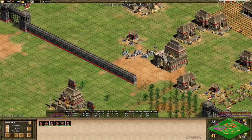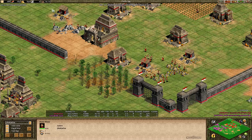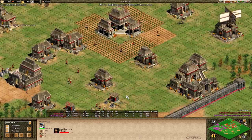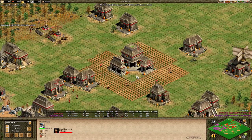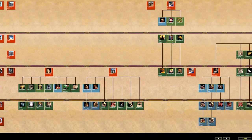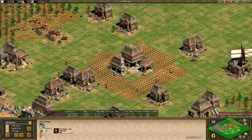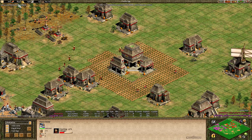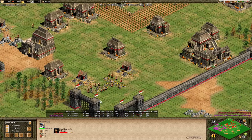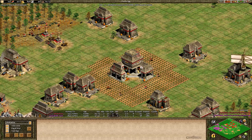Eddie now moving some villagers over to stone, meaning he's going to be looking to get up a castle. He has six on stone, sending more. He's stockpiled quite a bit of gold, and we see that gold just went down as he bought some food. It looks like he's going to be trying to click up to the imperial age pretty soon — he does have the monastery and siege workshop. Checking eco upgrades: hasn't done wheelbarrow or handcart, has done bow saw, but hasn't done any farming, gold, or stone upgrades. With having so many villagers on gold, he's able to buy food to get up even though he only has a handful of farms.